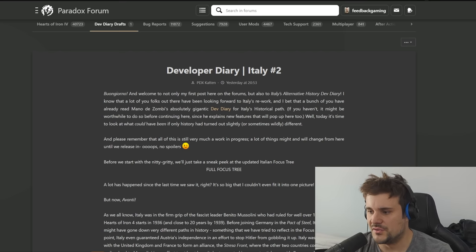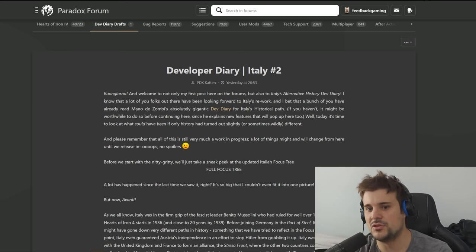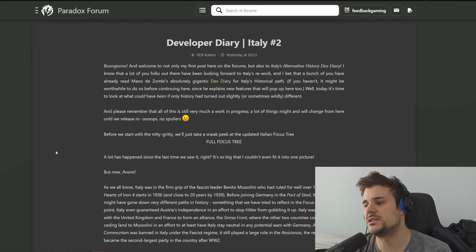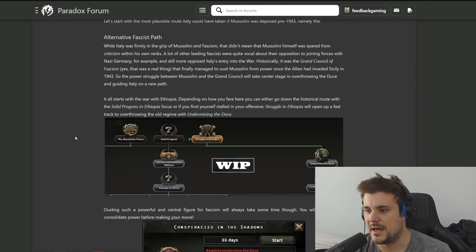Welcome back for another dev diary. There are two different fascist paths, a communist path, a democratic path, a non-aligned path, and of course if you go fascist or monarchist there's a path for the Roman Empire. This one's going to be spicy, so first of all what are the requirements to go down the alternative fascist paths?